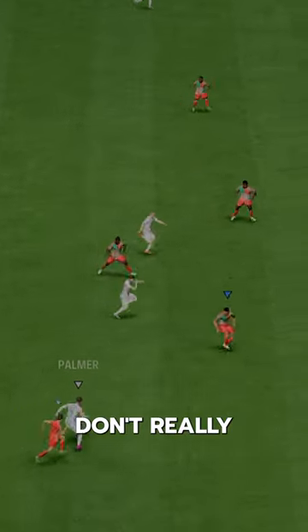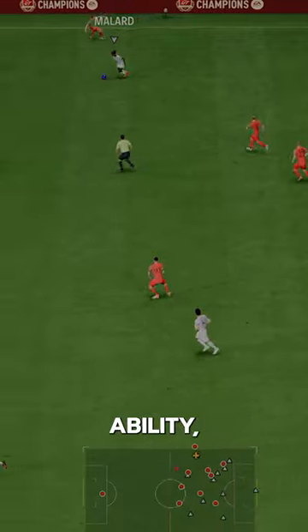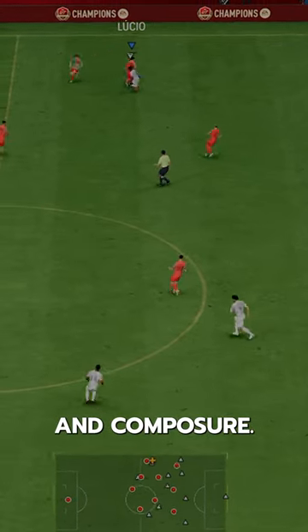Lucio is an aura player, just like Van Dyke — the stats don't really matter, he's just that good in game. Insane defensive ability, of course good reaction and composure.